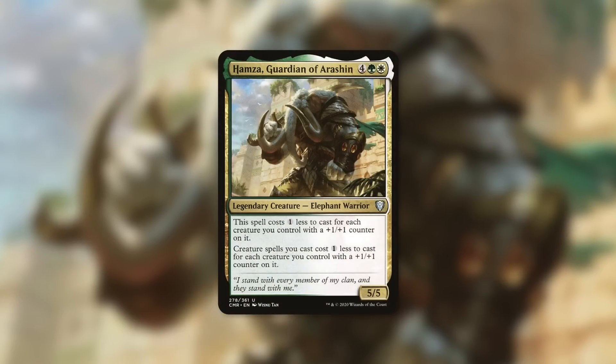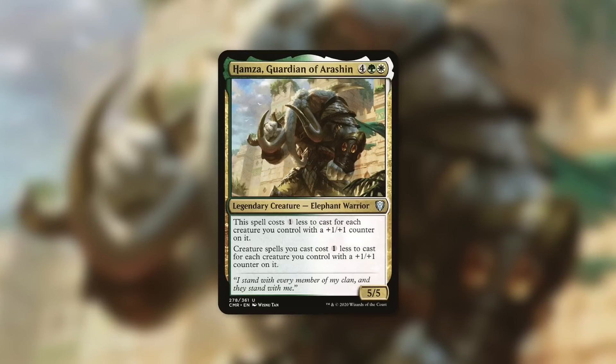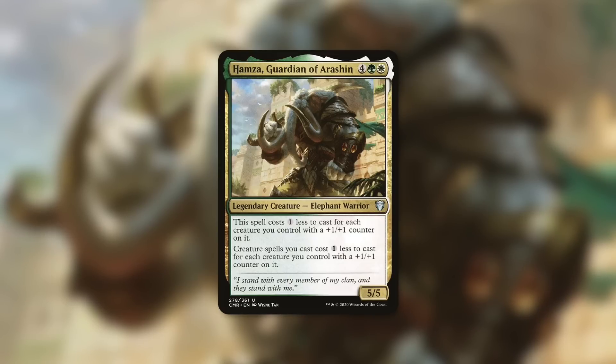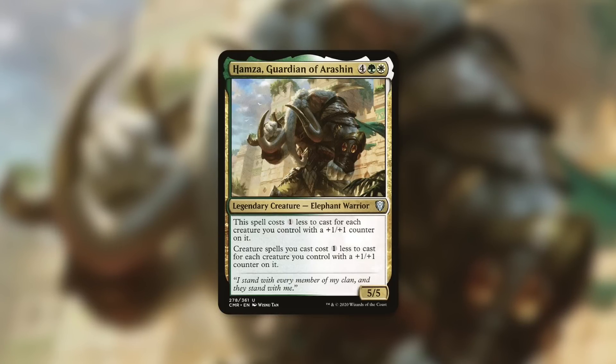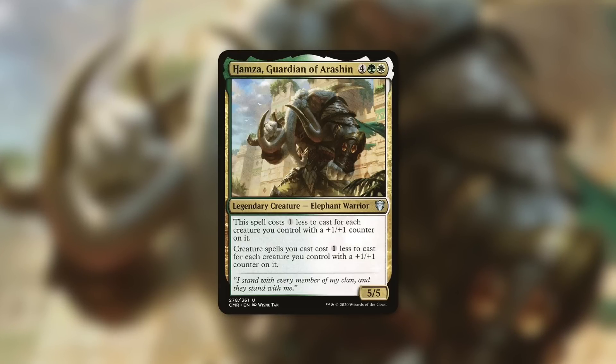Next up, a commander that immediately came to mind that can get this thing out way too quickly: Hamza, Guardian of Arashian. It's a 5-5 Elephant Warrior that costs 4 green-white, but costs one less to cast for each creature you control that has a plus-one counter on it. Creature spells you cast also cost one less for each creature you control with a counter. So you're already getting cost reduction for your Bio-Titan, and by removing just a couple of counters, you can essentially pay for the rest — paying just two mana for a massive creature that can be a huge threat throughout the game.